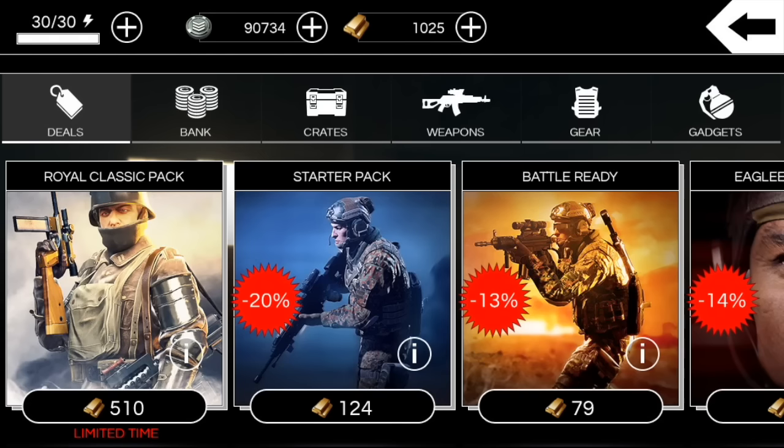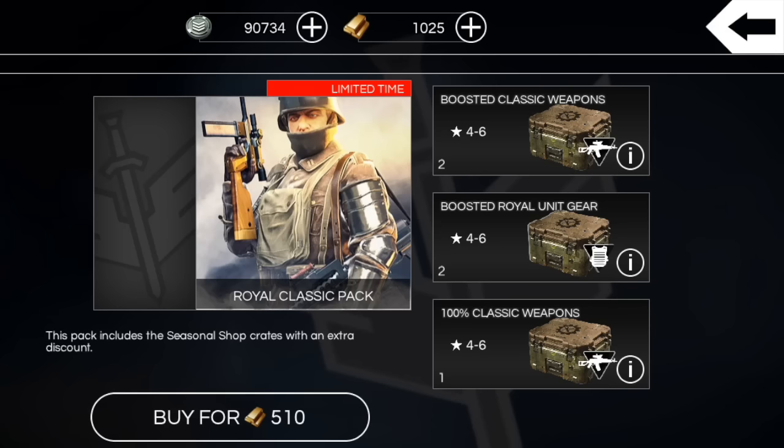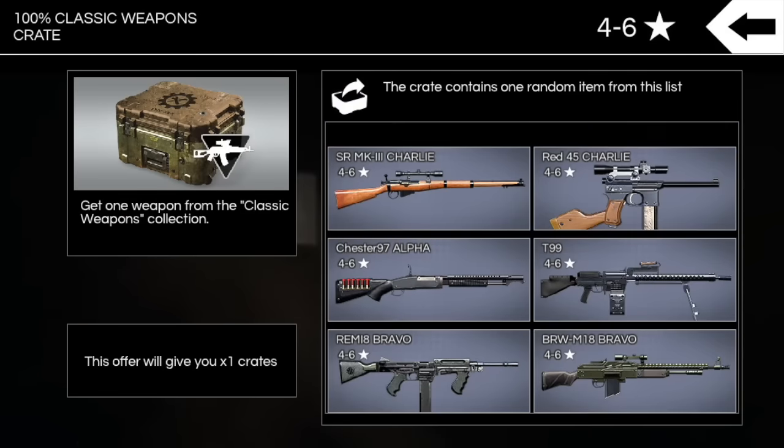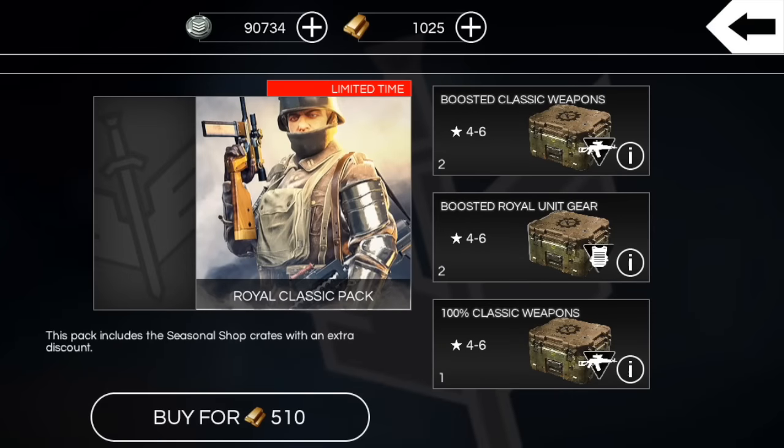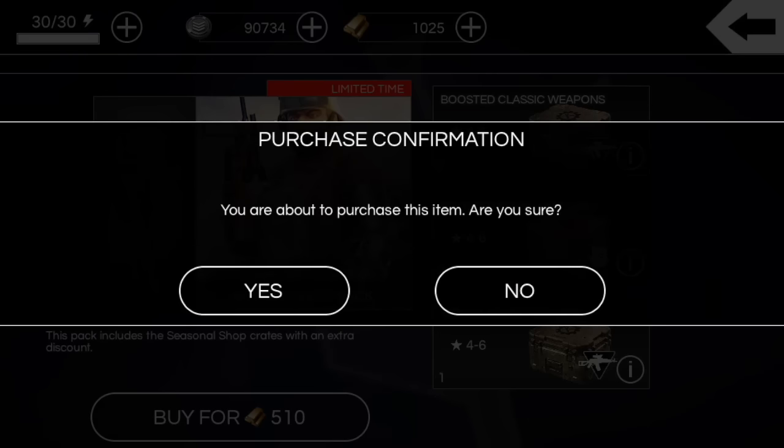510 gold a piece — take a look at it here. You get two gear crates and two weapons crates, which are the same 85 gold crates from the shop, plus a 100 classic weapons crate from four to six stars. It's really good for adding to your classic weapons collection.